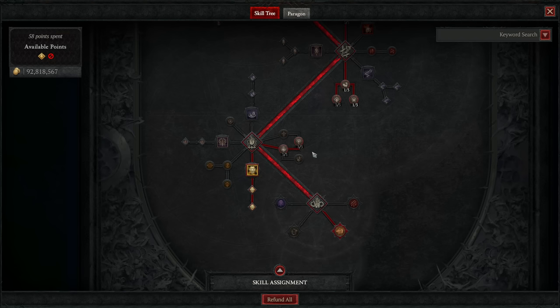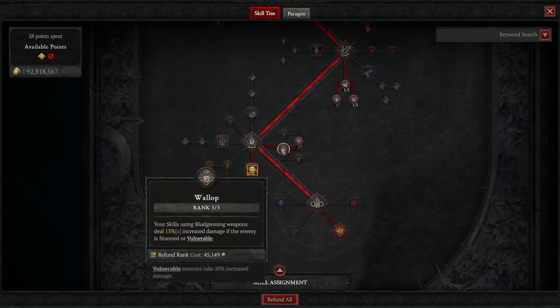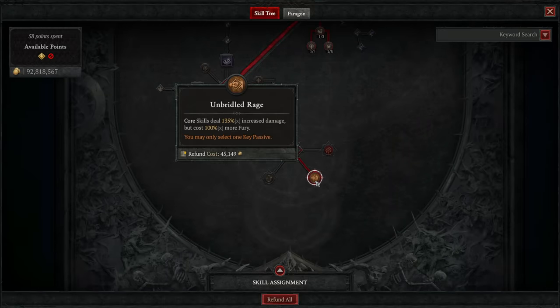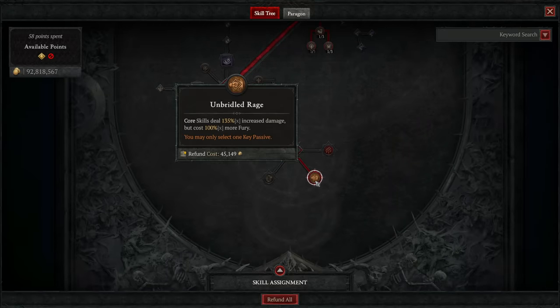After that, we grab some final passives: three ranks of Wallop for bonus damage with bludgeoning weapons against vulnerable enemies, and three ranks of Brute Force for a large increased damage multiplier to our overpowers with two-handed bludgeoning weapons, which is a big part of our general damage. Then our key passive is Unbridled Rage — it's just way too strong not to use. The damage bonus is too significant even if it does cause more resource-based strain.